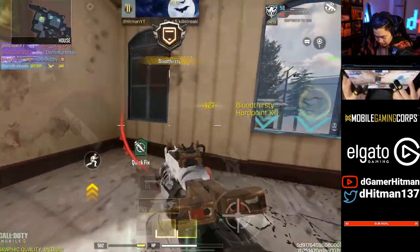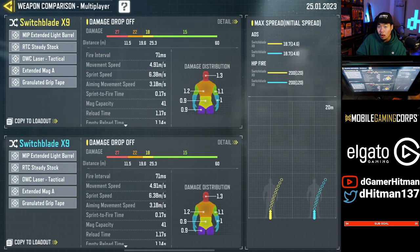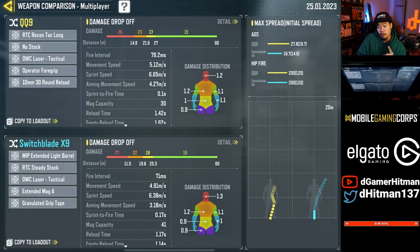Number five is going to be two guns that are very similar — both got buffed. We're talking about the Switchblade as well as the QQ9. The Switchblade is a very strong gun with a great time to kill, very easy recoil pattern, and a 43-round mag. The QQ9 also got buffed pretty significantly this season, making it a very consistent SMG. It's super similar to the Switchblade — similar recoil pattern and damage profile — but if I had to give the edge to either, I would pick the Switchblade over the QQ9.